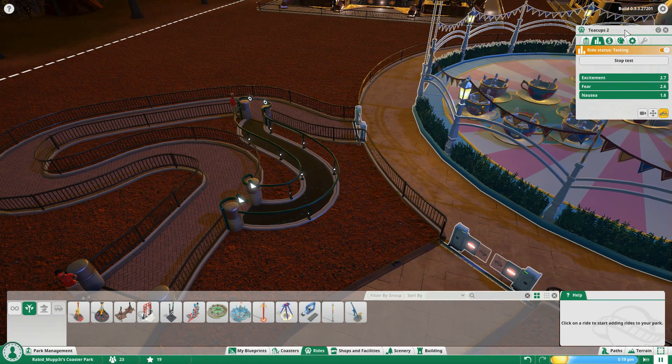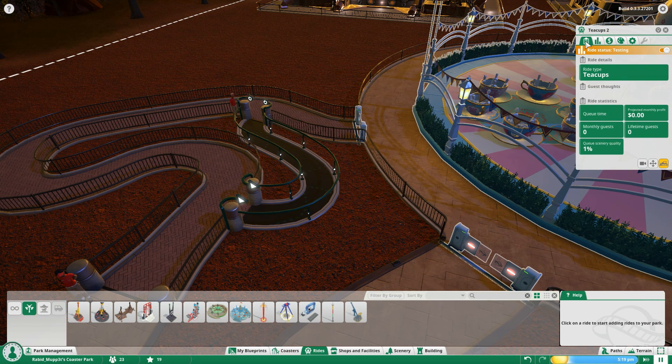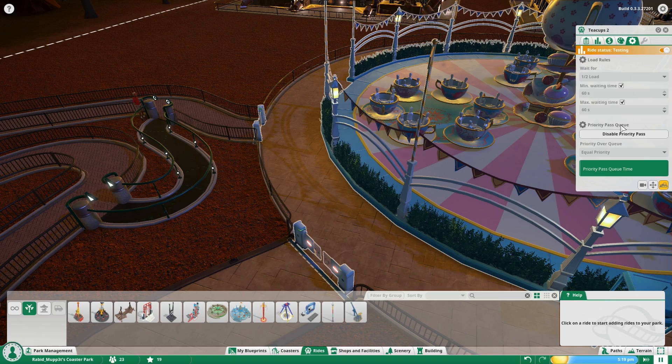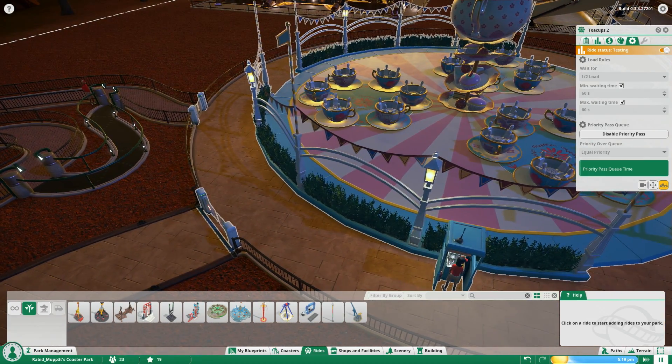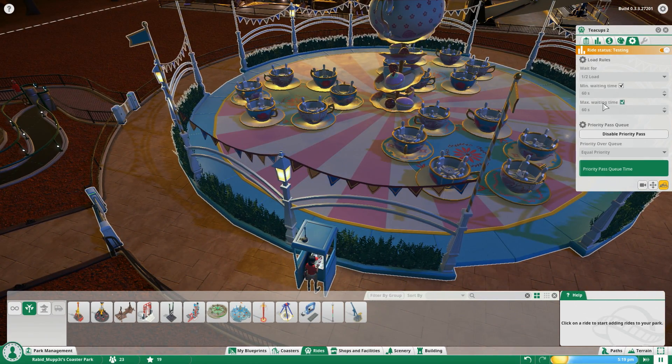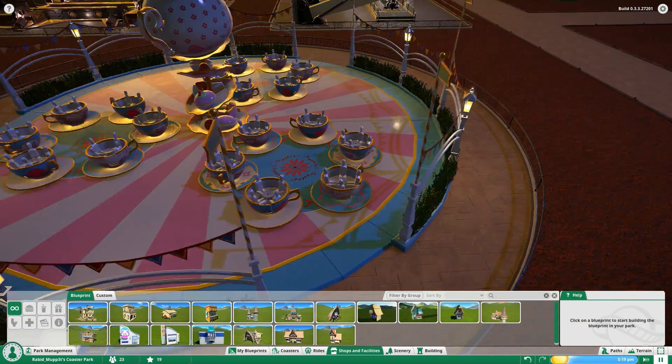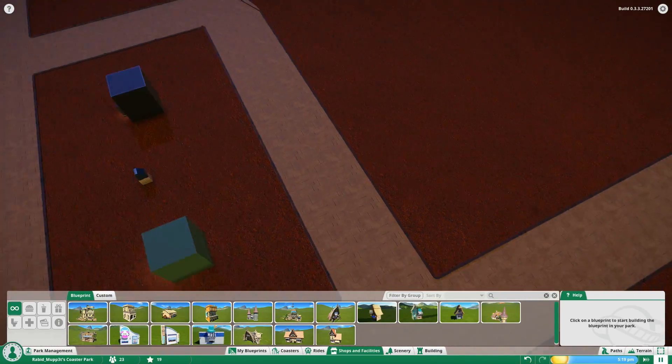The ride window options are very similar to the coaster's — Overview, Testing, Finances, Customize for color changes, and Operations. Operations for rides will differ since you can't add or remove trains, but you can set waiting times and enable or disable the Priority Pass. I haven't figured out what the Priority Over Queue option is yet — I'll look that up on the forums. That covers the Rides section.